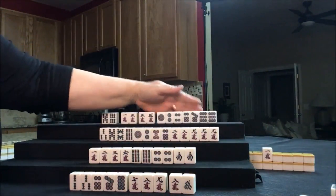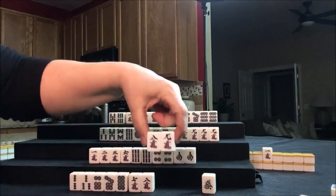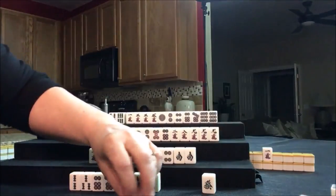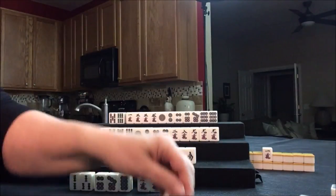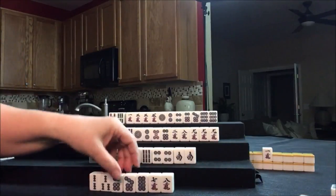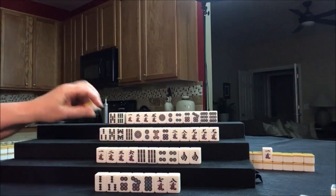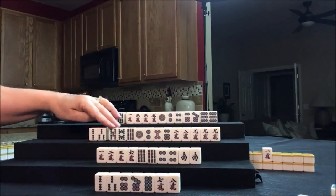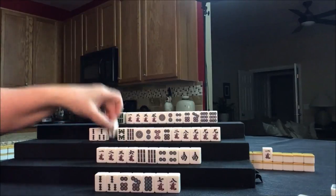Now we're going to draw for East. That seven crack — we could Chi that and we'll still be left with a potential Chi with a side wait. Let's go ahead and Chi that. There's a Chi. Now let's get rid of the green dragon — a single dragon is not going to help in their particular set of tiles. We need a pair in here now. Let's draw for South: six bam. That's not helpful — let's discard six bam. And we're going to draw for West: two bam. Potential Chi, side wait — that's stronger than a closed wait, so I would play that. But this is still isolated. Let's go ahead and discard the five bam.